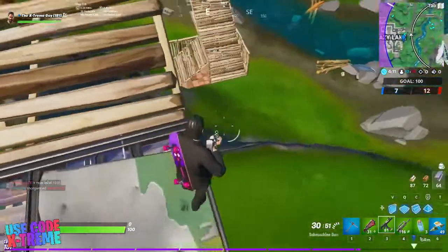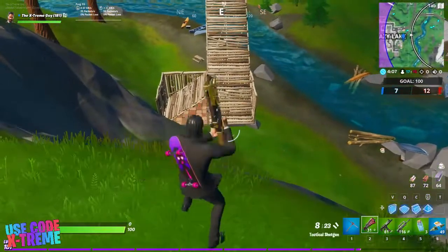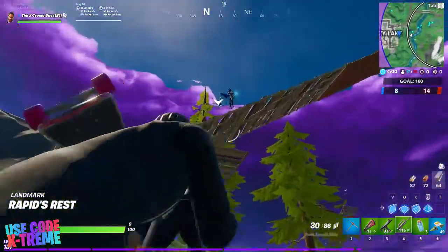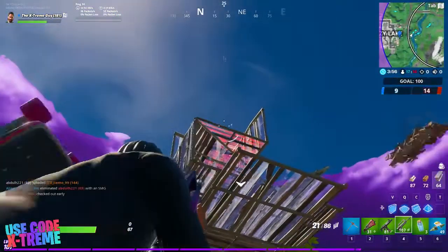I'm in Team Rumble right now, as you can see, and I can see an opponent right there. Let's stand below him — as you can see I'm below him right now, so I can kill him, or just deal damage to him, which would be enough.